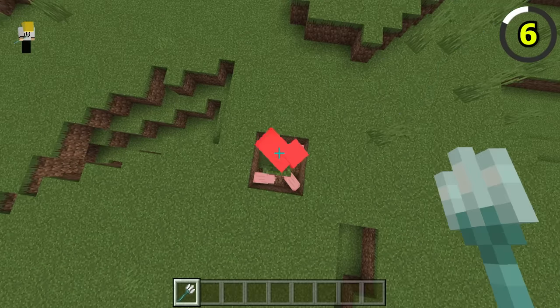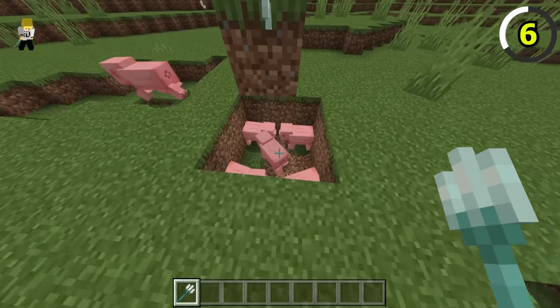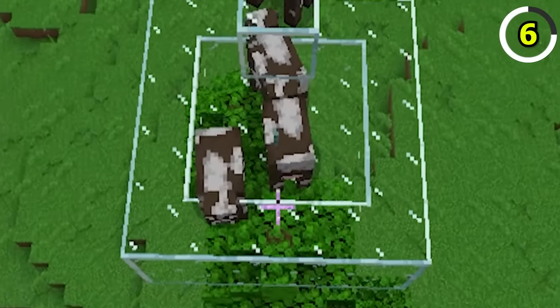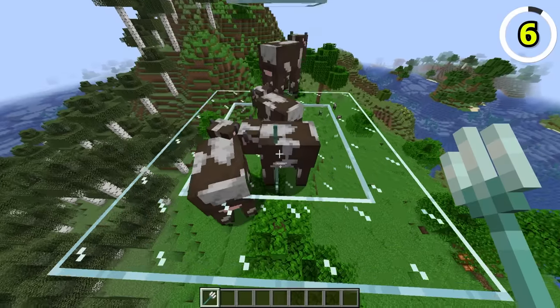Tridents are more powerful in Bedrock Edition, as when they're thrown, they can deal damage to multiple targets at once. In Java, however, they only hit one target at a time, which doesn't seem very fair.